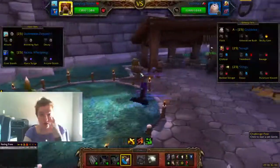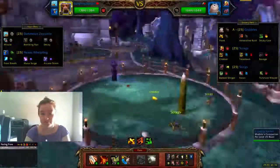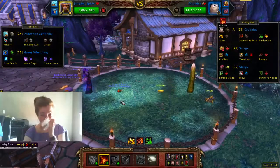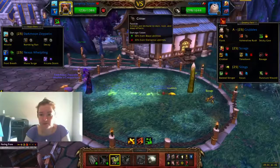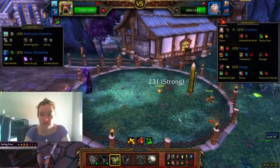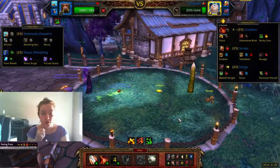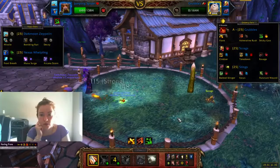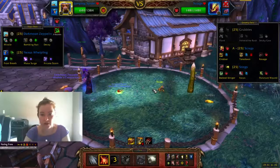Alright, Grobles. So we're going to cast Brittle Webbing, which will make them do damage to themselves. Oh, look — he killed himself! We are stuck for a little bit, but that's okay. We can draw a web on them.